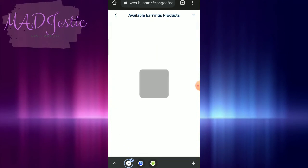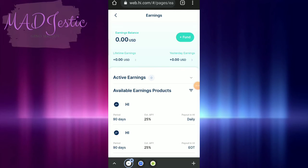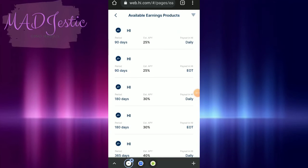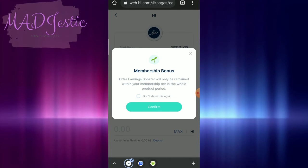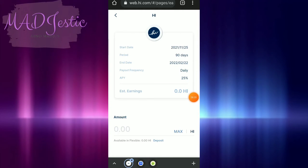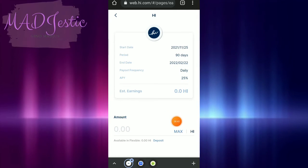So kapag maglalagi ka ng funds — again, ito is kapag once nilag-deposit kayo or maglalagi kayo ng funds. For example if you click plus add funds — ayan — ito yung available earnings products. You can stake. So for each membership, earning bonus booster will only be remained within your membership time in the whole product period. Dahil nga nakapag-deposit tayo, pag dyan nilalabas yan kung magkani ang earning goal. And then nakalock siya for 90 days — ang end niya it will be next year na. Kasi 3 months starting — daily payout frequency for daily naman yan. And 25%.